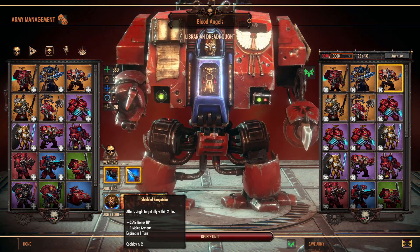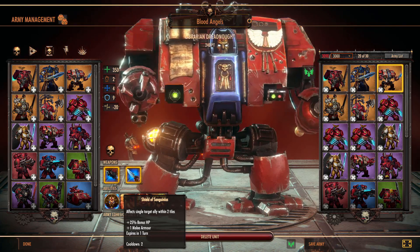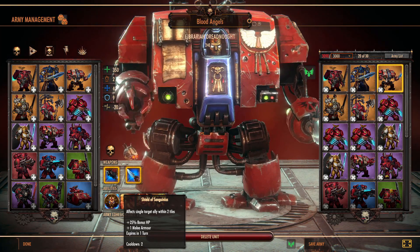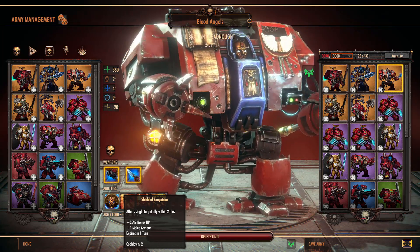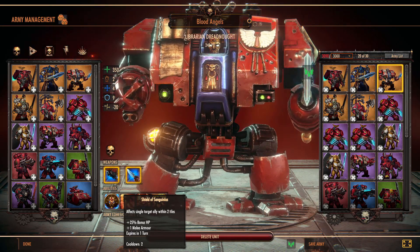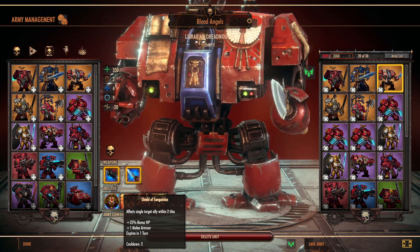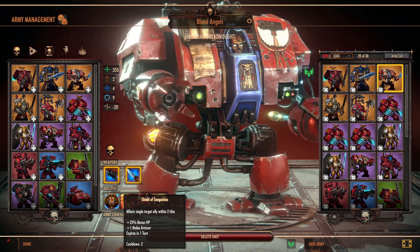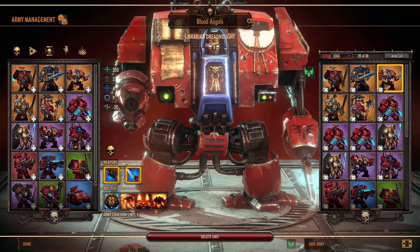He also has Shield of Sanguinius, one of his most commonly used abilities — you give a unit plus 25% bonus HP and melee armor. It can be a great ability to put on a unit and then charge them in to soak up overwatch shots, especially a high-HP unit, so they effectively don't take any damage while soaking up that overwatch.